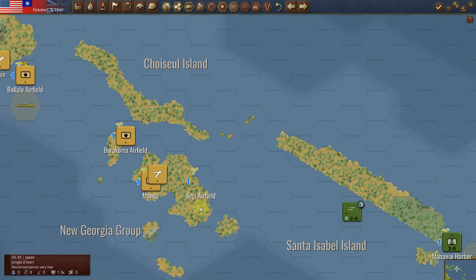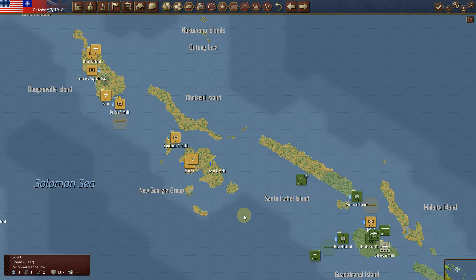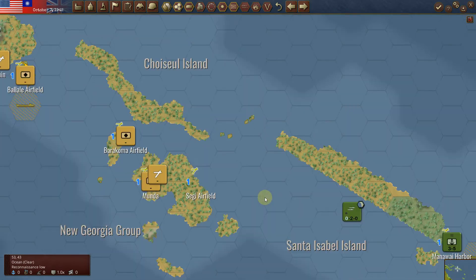If you press the Z key on your keyboard, you should be able to see all the actual beach hexes, but I don't seem to see them here in this scenario.